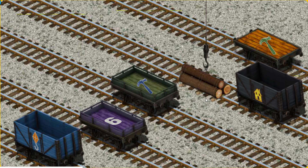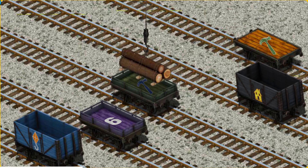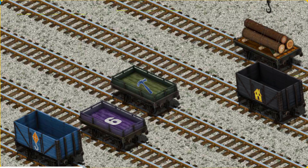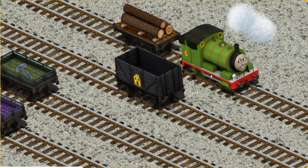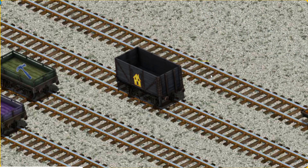Show Cranky where the orange flatbed with the picture of a green hammer is. Wait a minute — ooh, that's not what we're looking for. That's it! Help Cranky find the Joby wood.